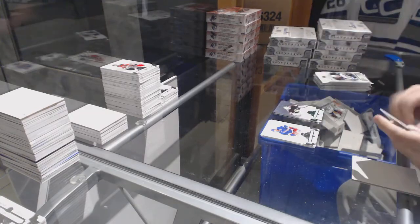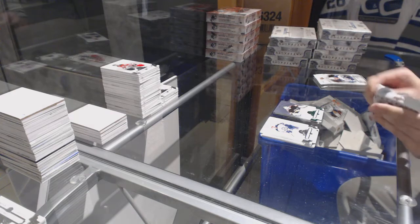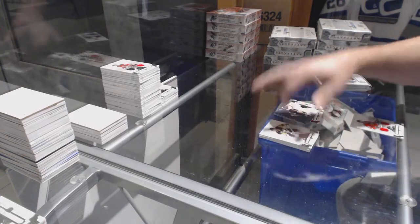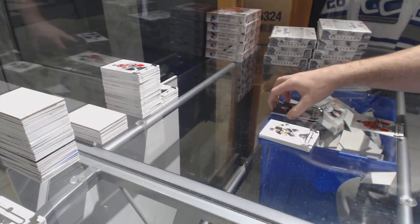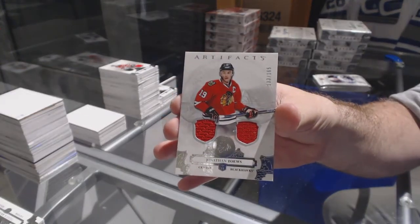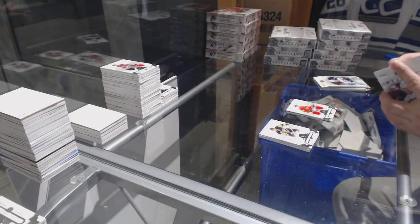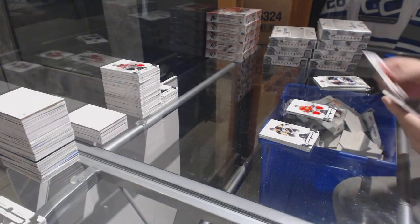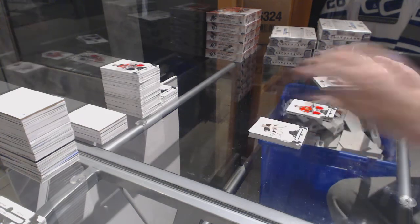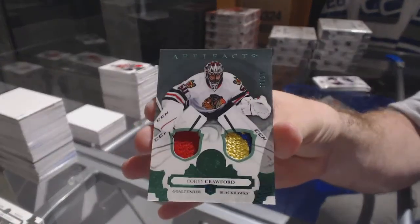Pittsburgh Penguins, Emerald numbered 0.99, Tom Barrasso. For the Chicago Blackhawks, dual jersey, number 165, Jonathan Toews. We have a patch — number 25, jersey patch for the Chicago Blackhawks, Corey Crawford.